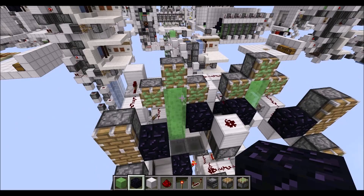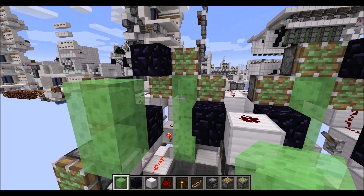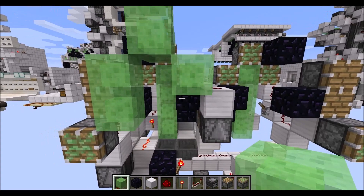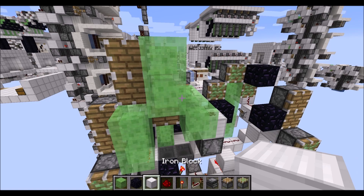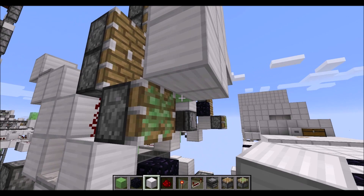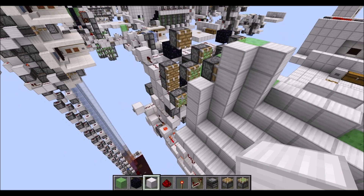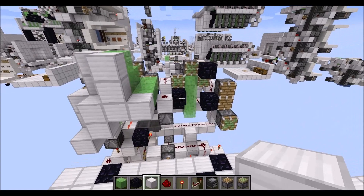Then let's place an obsidian block diagonally to those two sticky pistons there — of course this is on the opposite side too. Then we need two slime blocks here, then three more slime blocks in an L-shape, and another three slime blocks straight out here. Then quickly fill in a normal piston here and two more normal pistons there, followed by blocks to the face of the slime blocks and pistons. Let's press the button and see if this part is working properly — which it does, except for the leveling out which comes later on.